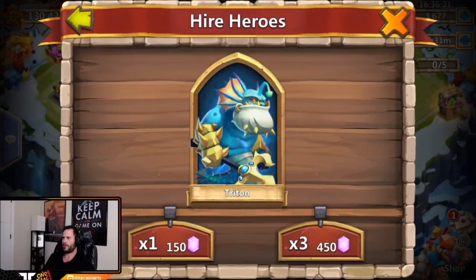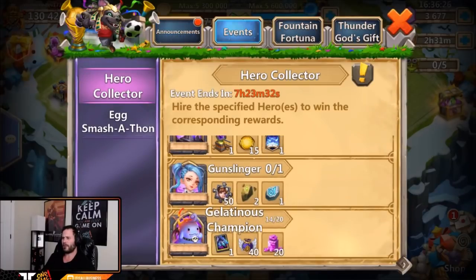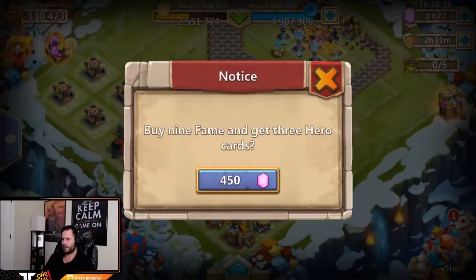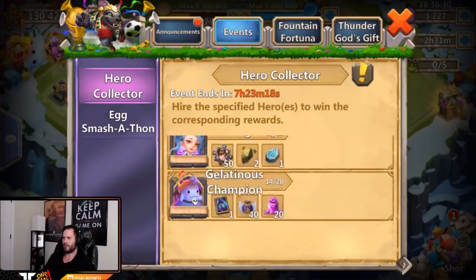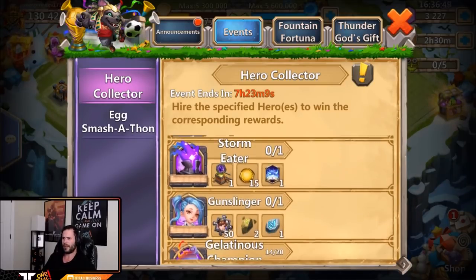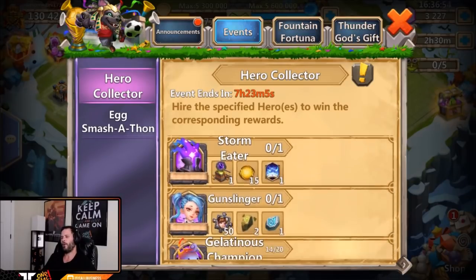Death Knight, no thank you. Atlanticore - garbage. Shard trash out. We got 4,000 gems left. Should we save 3,000 gems? He could save up for next hero collector. We're at 14 - let's roll one more 450 and see what this gives. Two crystal oozes and a frost witch. I pretty much think we should do that 450 just in case we get some more gelatinous, but I don't think it's possible to get six in 3,000 gems. Let's go ahead and save the rest of these gems.